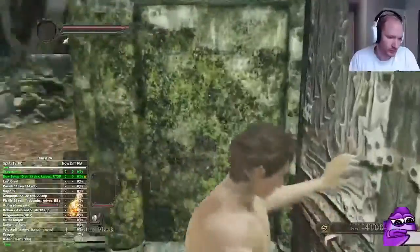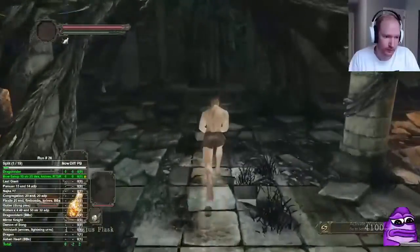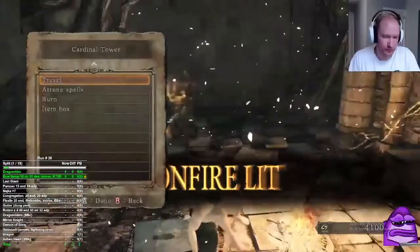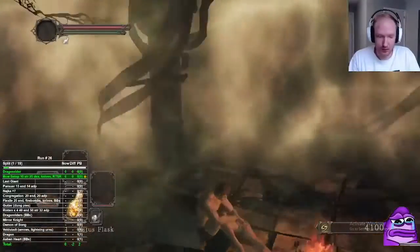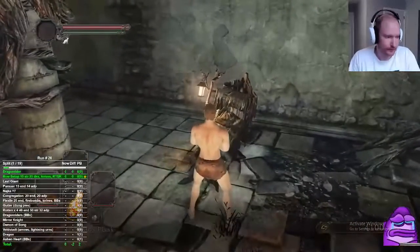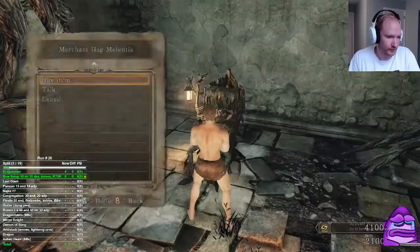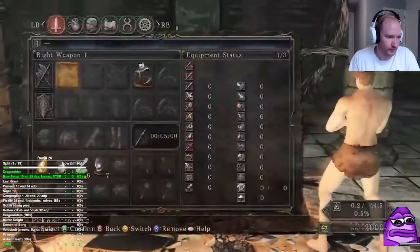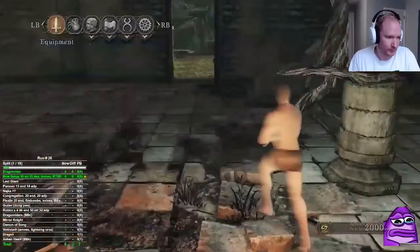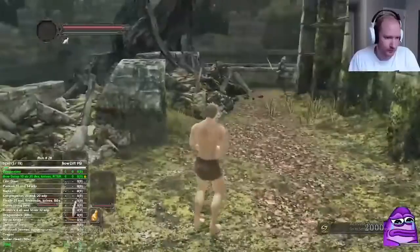In vanilla you don't have to throw that skull but in Scholar you do — something to keep in mind. You always want to rest at this bonfire so that guy will meme. We buy 21 throwing knives here — that's all the throwing knives we need for the whole run — and only five fire bombs.